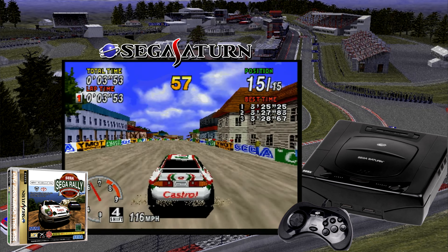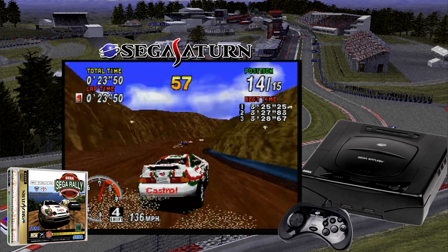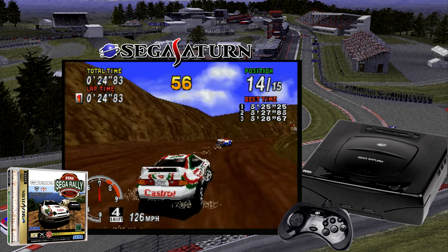The game also features a unique surface deformation system that allows the terrain to be affected by the player's driving, such as creating ruts in the dirt or snow. This is certainly a staple in Saturn racing games, and it's touted as a prime example of the graphical power and potential that the Sega Saturn had.